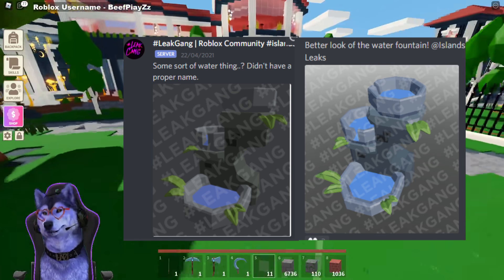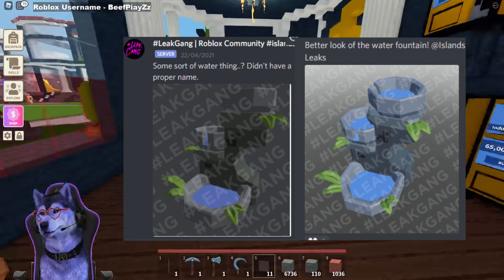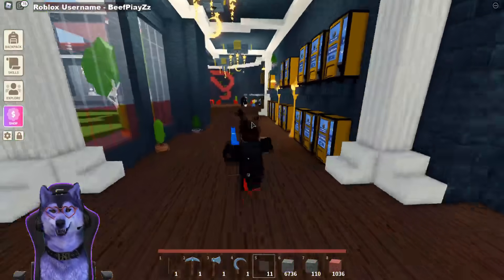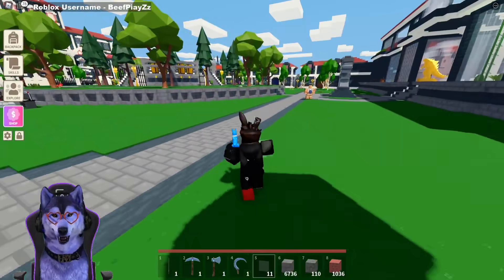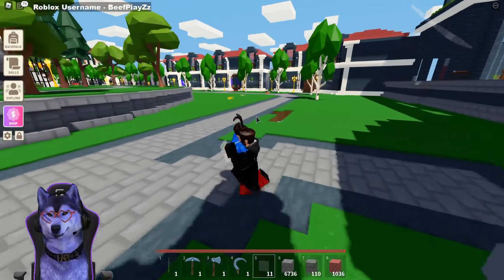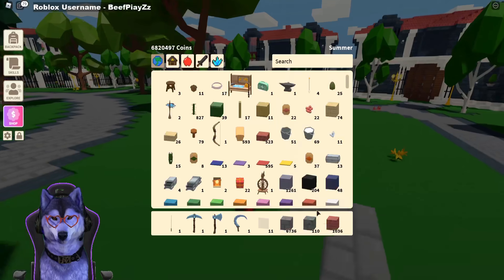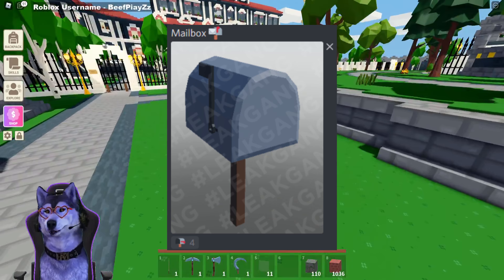The next thing is some sort of water system. There are two pictures on screen — two different angles — and the second one is a bit easier to see. This relates to whether water is coming in this update. Water has been confirmed to be coming to Islands but there's no specific date. The water fountain could be a furniture item — some sort of water fountain, maybe the size of a toilet or similar.